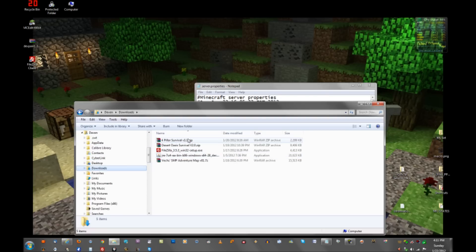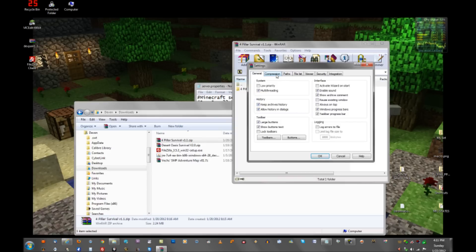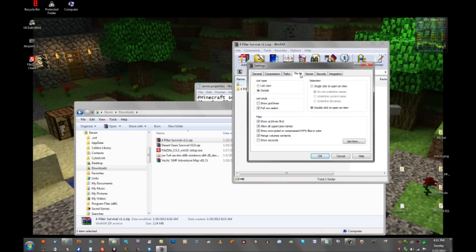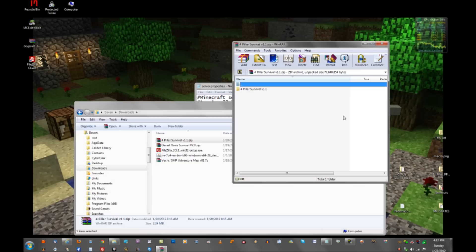So I'm going to go into my downloads where I got Four Pillar Survival. You can see it has the icon of WinRAR. In WinRAR, go to Options, then Settings, then Integration. If you're in WinRAR, select ZIP and anything else so that WinRAR opens all of these file types. If you're on a Mac, this video is not for Mac users — you're on your own with that.